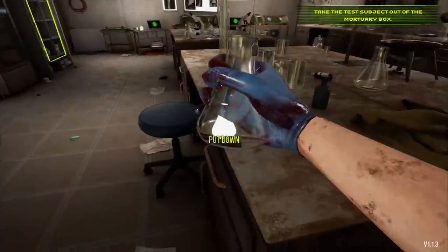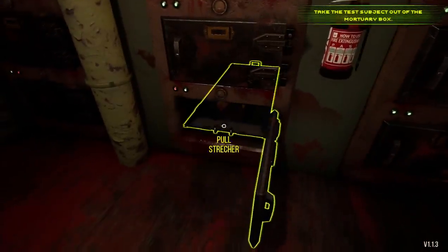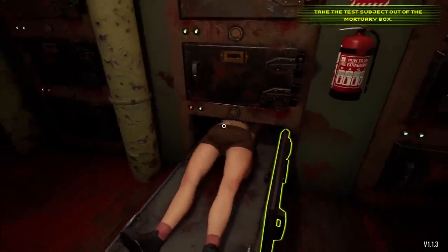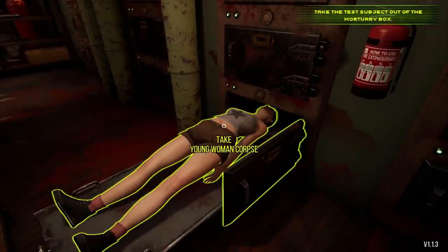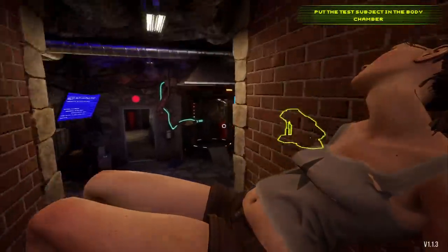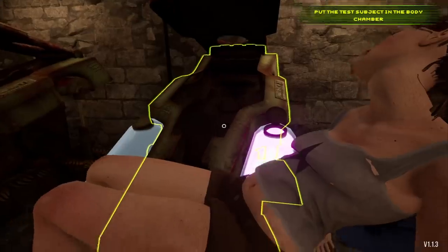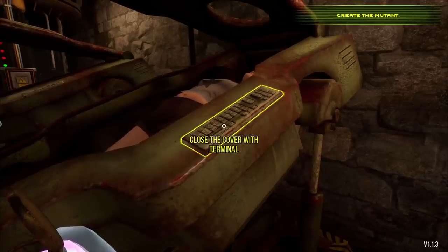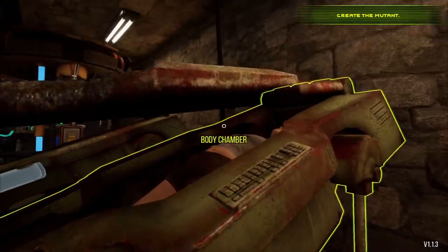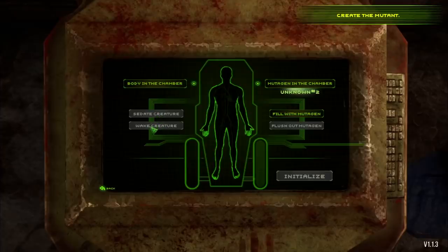I have to go find where this body is. I'm assuming it's in these things that I saw. Welcome! This is weird. This is very weird. How's it going, young woman corpse? Oh my god. You might even come back to life. That or I ruin this whole recipe and you're dead, but in retrospect you're already dead, so it's not like it matters. Now we do little beep boops with the computer. We can sedate or wake the creature. We'll fill it with mutagen because I think that's what we're supposed to do. And initialize.